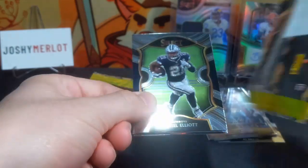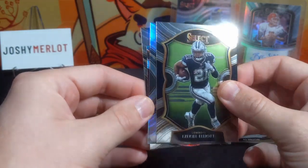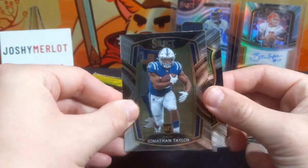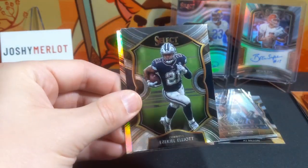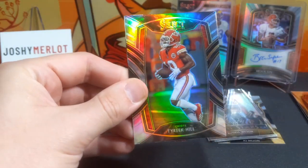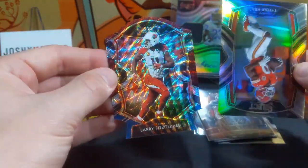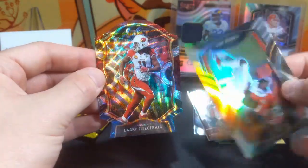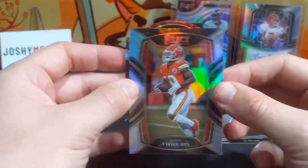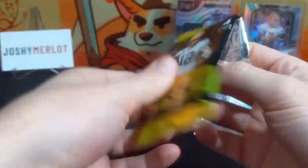Two more packs. We're still sitting on that tie-dye 'cause I'm teasing the living lights out of y'all. We have a silver and a tricolor in this pack. A Jonathan Taylor club level. Zeke. A silver Tyreek Hill — meh. A Larry Fitzgerald on the red, white, and blue — that looks great. The red, white, and blue really works for some teams. The silver Tyreek Hill is not who we wanted on those parallels.